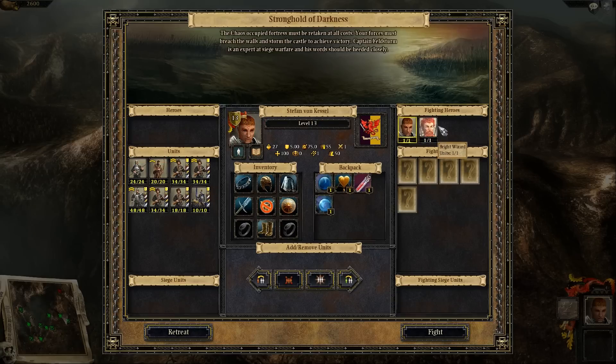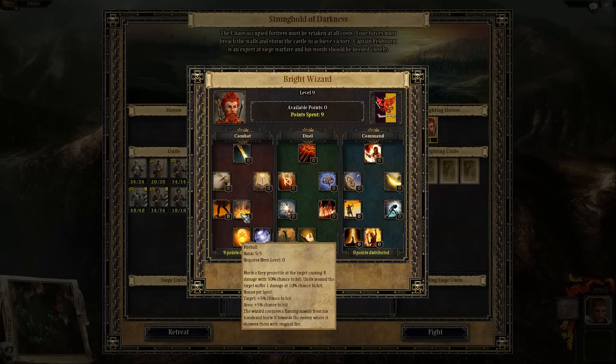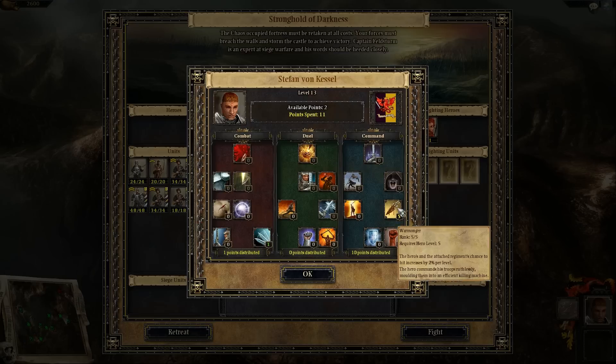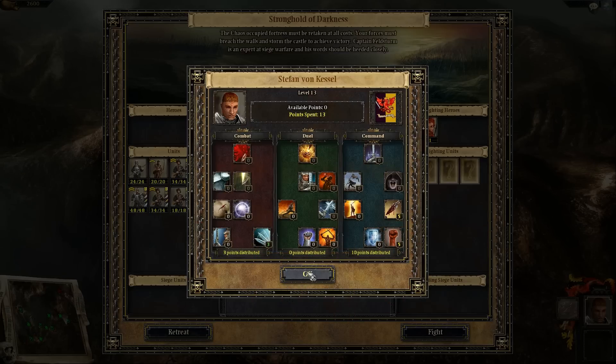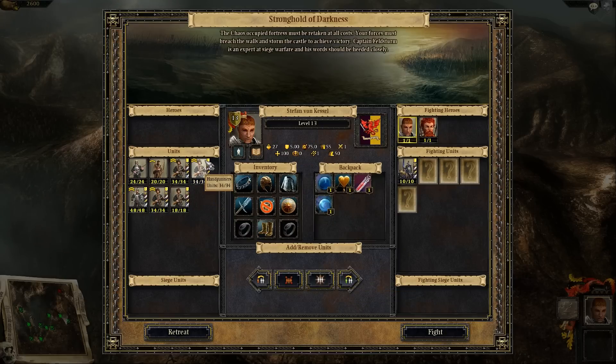So we're going to take obviously our friend the Bright Wizard — let's make sure we have all the abilities. Right now we just have the Fireball and the Flames on the ground that do damage over time. Stefan's got his two abilities that buff the armor and the health of his unit, and upgrading his Storm of Steel, which is his AoE melee attack.